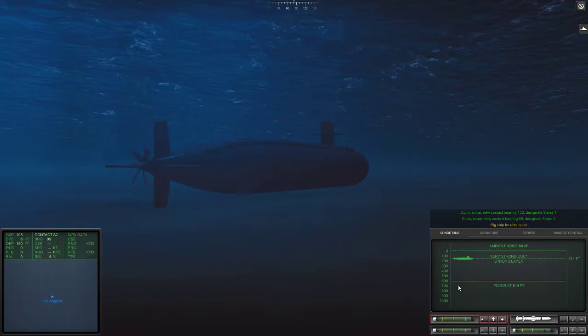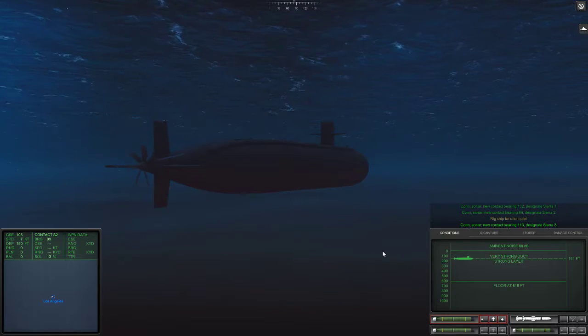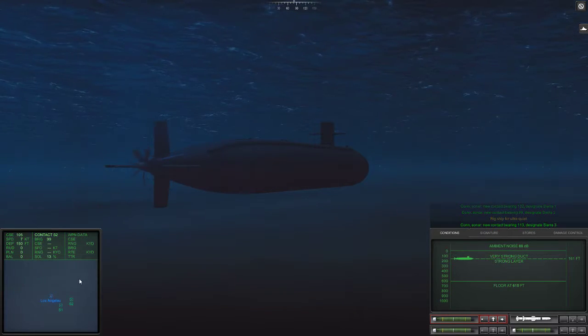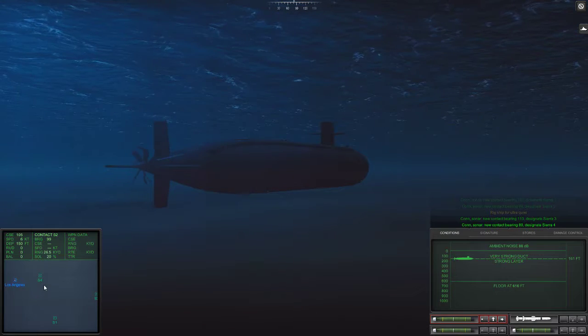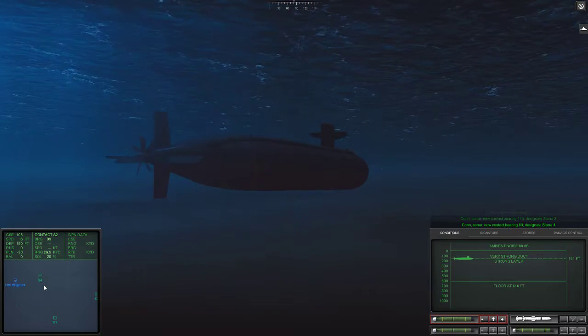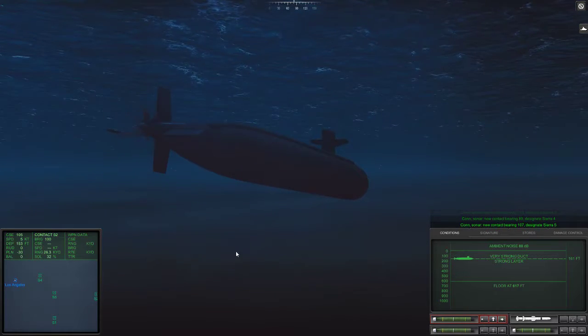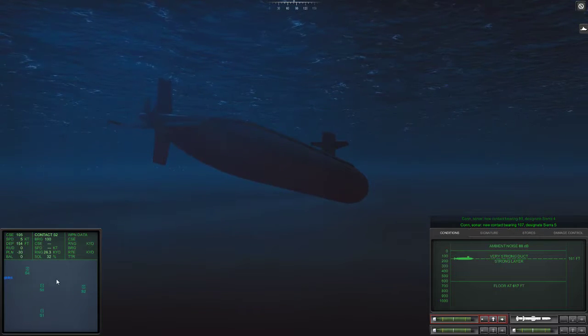Kinda shallow — 600 feet. Do we have any contacts? We have a couple contacts. I'm gonna go down, get under the layer. Wow, already five ships. There may well be as many as eight or nine.